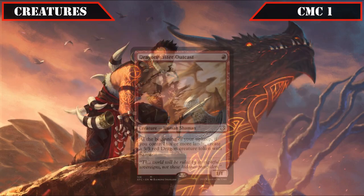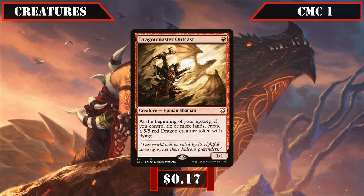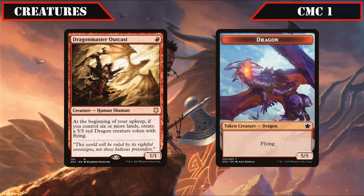Then we close out this slot with Dragon Master Outcast, a 1/1 that on our upkeep creates a 5/5 flying dragon token if we control 6 or more lands, making it an easy-to-achieve manless way to bolster our draconic forces turn after turn by simply existing.